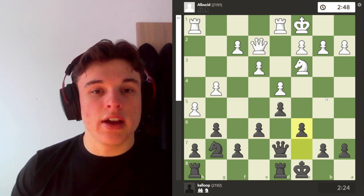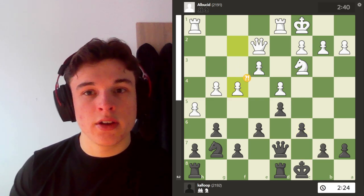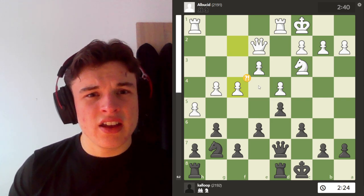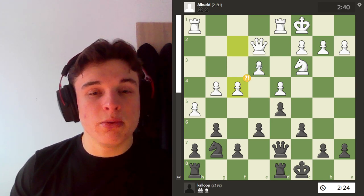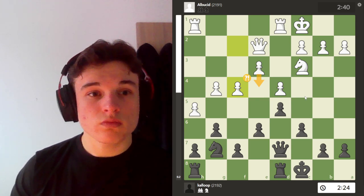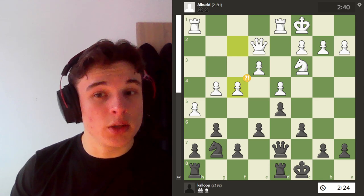I also play c6 because it takes away the b5 square completely from my opponent's pieces, supports the d5 pawn further, and opens the opportunity to play e5 at some point now that the d5 pawn has more cover. f4 — I was very happy to see because it further weakens his light squares. The e3 pawn is now a backwards pawn and it might struggle to go to e4, and if I can land a knight on e4 I'm probably going to be quite happy.